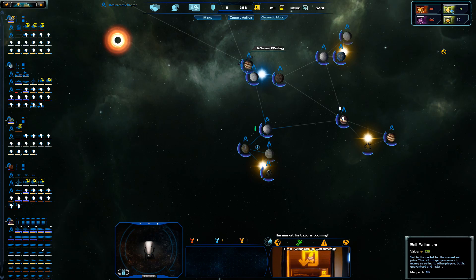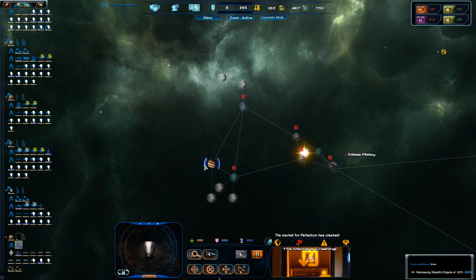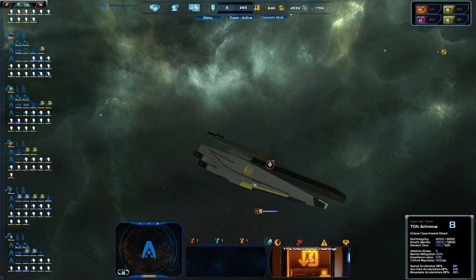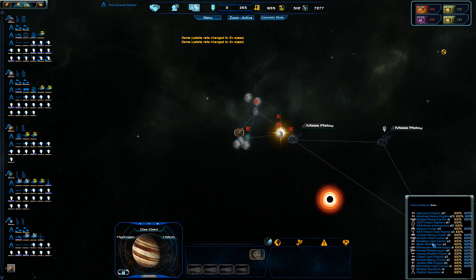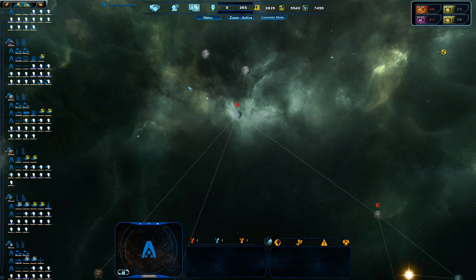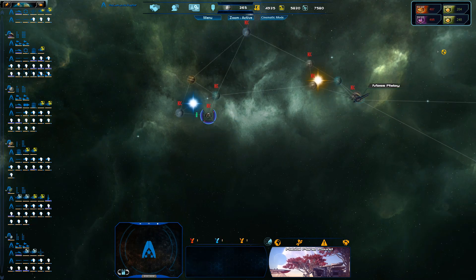Research complete. Colonisable planet detected. We have sufficient EZO now — that's just waiting for everything to get back up. Normandy stealth frigate here, she's fast and quiet. I'll just keep using our Normandy to explore. An Everest class dreadnought! We only need a little longer until we have sufficient money to build it. Now that we've sorted out our EZO requirements.